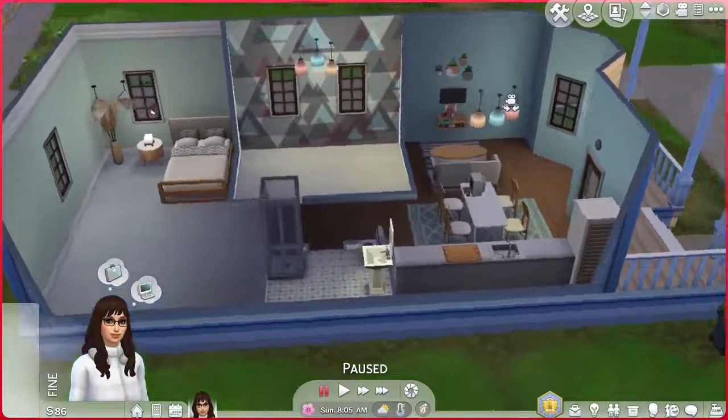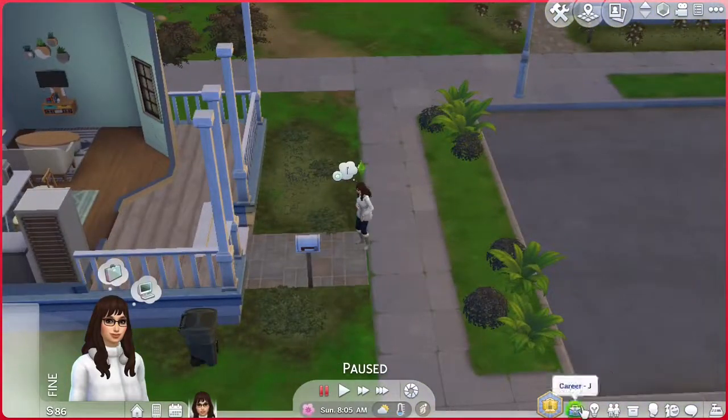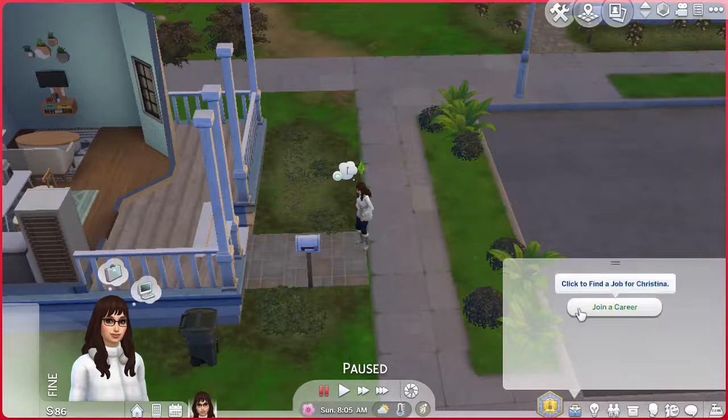I started playing around in build mode quite a bit with some stuff. I mainly used the styled rooms, obviously. I have my sim self in here, and we're going to try to play around with the gameplay a little bit — mostly the interior designer thing. So get your snacks, grab your choice of beverage, and let's get to some simming.